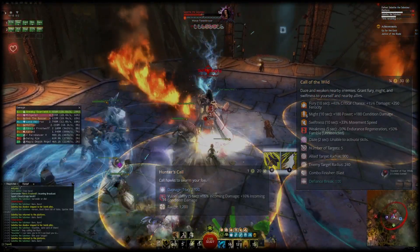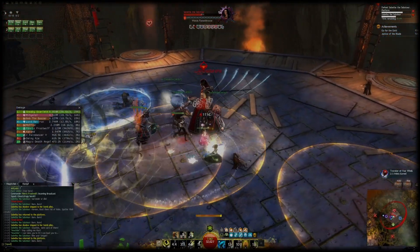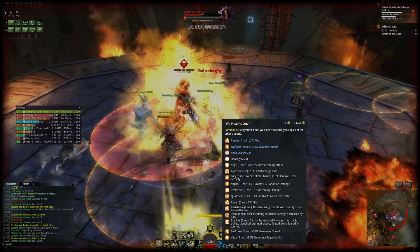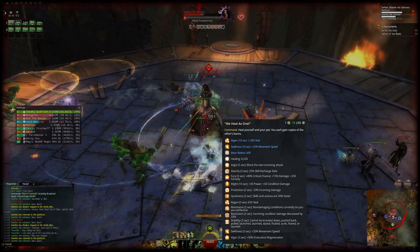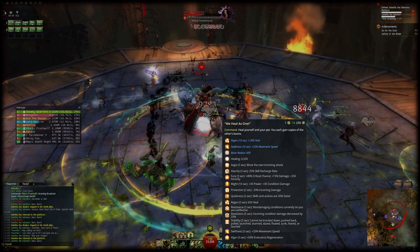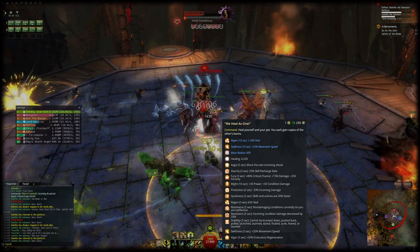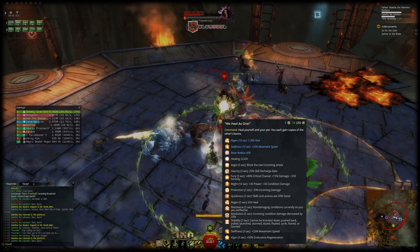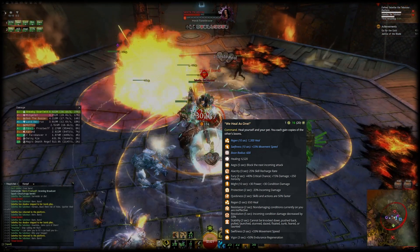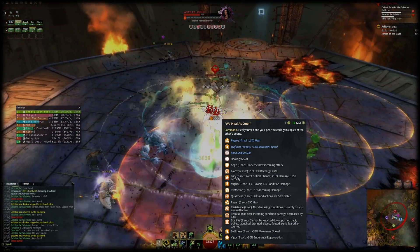Moving on to utilities. As the heal skill, Heal as One is too great not to use. It gives you and your pet the boons affecting each other and heals both by a large amount. On Soul Beast while merged, it will copy the boons that you already have — boons that stack in duration will be extended and the ones that stack in intensity will have their stacks doubled.